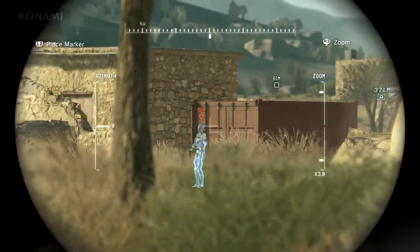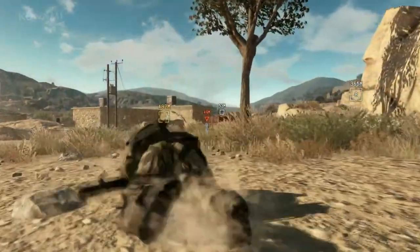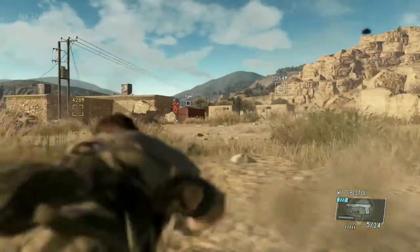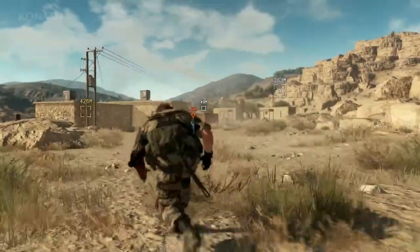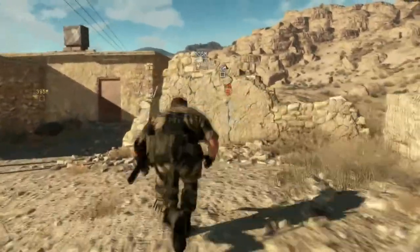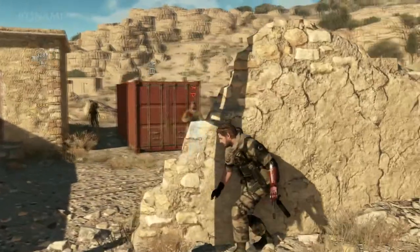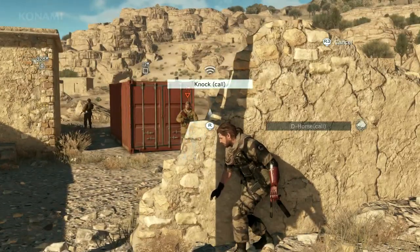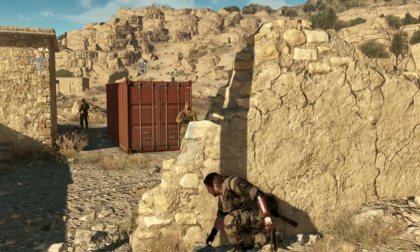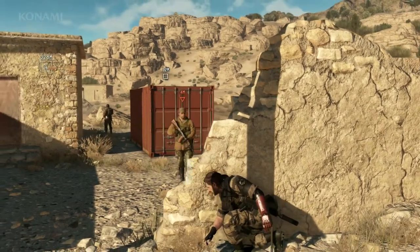So here we have the container, and there's a guy guarding it, so we'll approach carefully. Now we did mark our enemies so you can see him through objects such as this wall. It doesn't look like he's planning to go anywhere anytime soon, so we'll go ahead and lure him out. This is one of Snake's new abilities — the Knock is back in Phantom Pain. You can now perform this using your prosthetic limb, which means you don't have to be next to a wall.